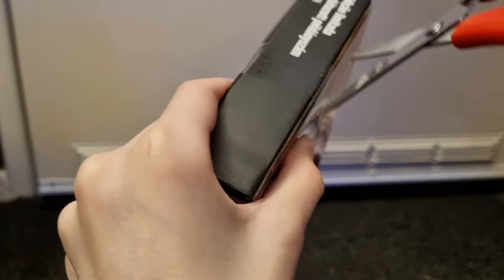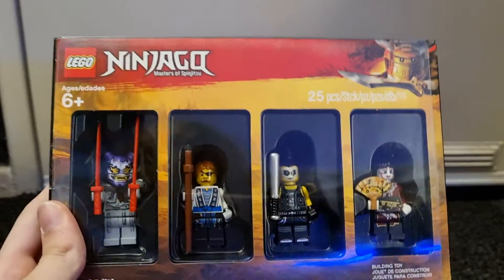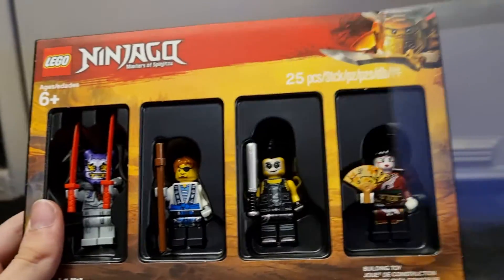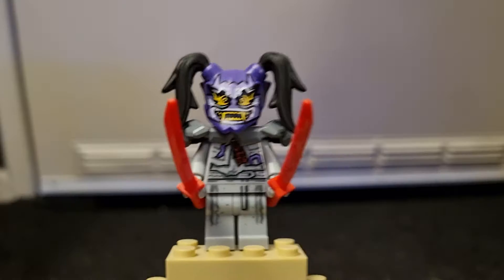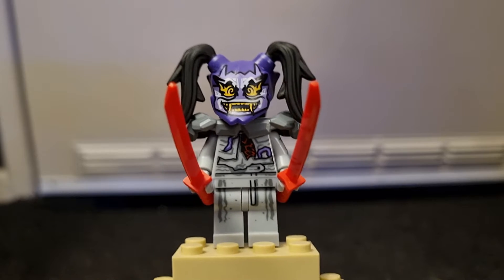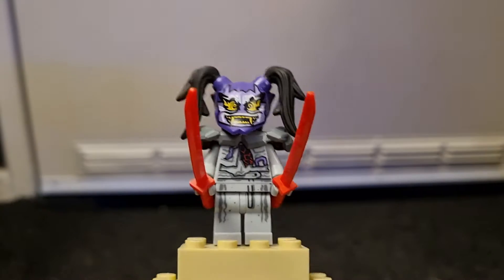I've just cut the sellotape off and here it is. Wow, that was satisfying. Here are the four figures. I'm just going to take these out. I'm going to review them one by one. Here is Stone Harumi, who is actually the main reason I got this set because season 8 is actually my favourite season and I really wanted this figure.